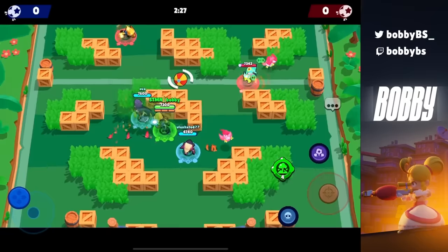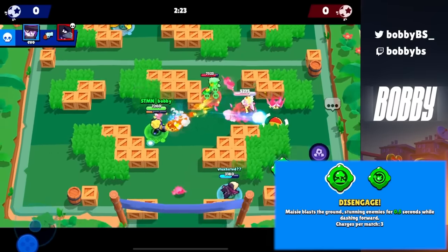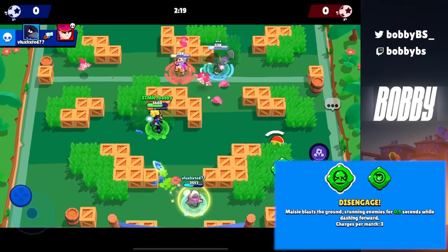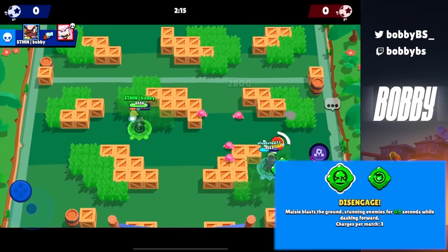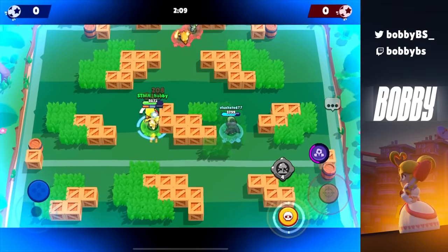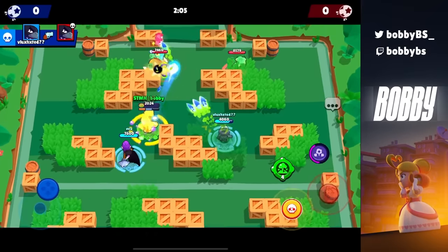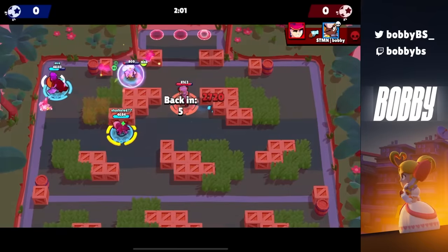Coming in at number 7 we have Macy's Disengage. For the super, for running away, for the hypercharge with Macy — Disengage is so important because those extra dashes get you space and area. You need this on Macy 100%. I don't have too much to say; it's not that high skill, it's just a dash, but you need this to play Macy. There are some people who still play Macy so you already know what I'm talking about — definitely pick up this gadget.